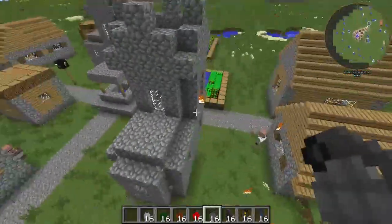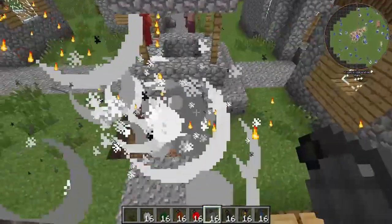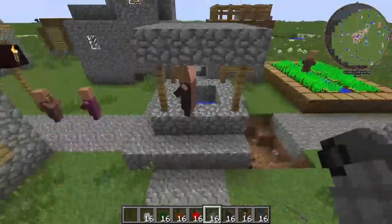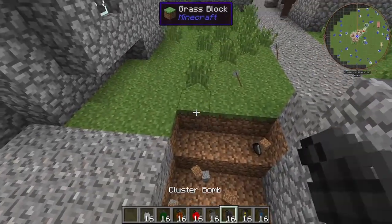Next we have the shrapnel grenade. Just going to launch that bad boy right here — I don't know what's going to come out of it. Ooh, burny stuff. The explosion radius wasn't that big, but it did shoot out some stuff, so that's cool.